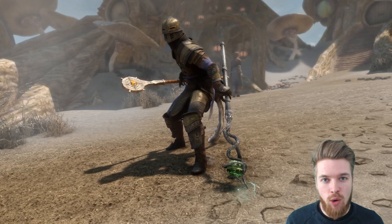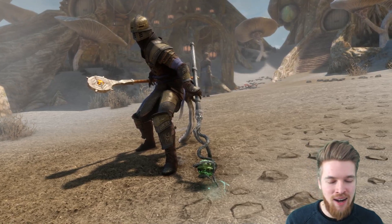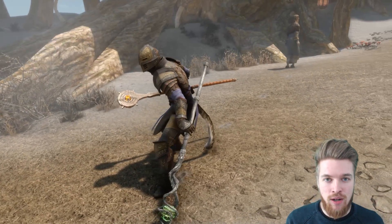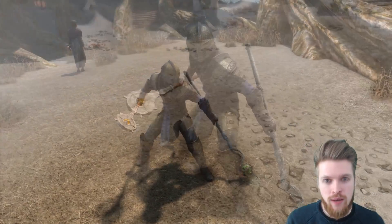You can literally go up to the Jarl of Whiterun and make him attack everybody. And since he can't be killed, it's just hilarious to watch. If you want to check out my other Creation Club reviews, check out the links down below in the description. You'll also find all my other guide videos and funny Skyrim content there as well.